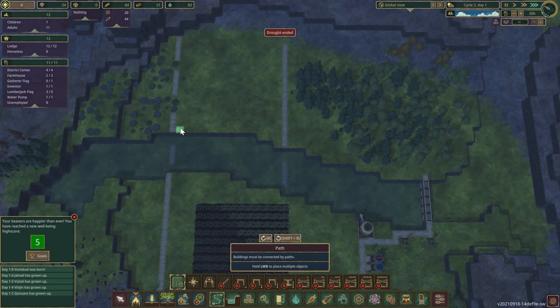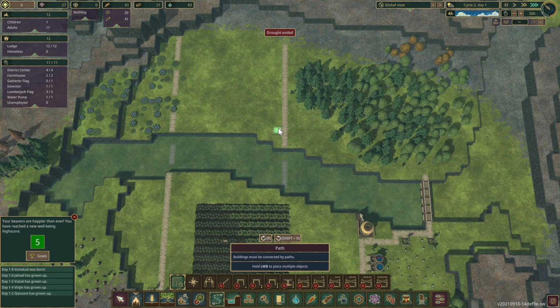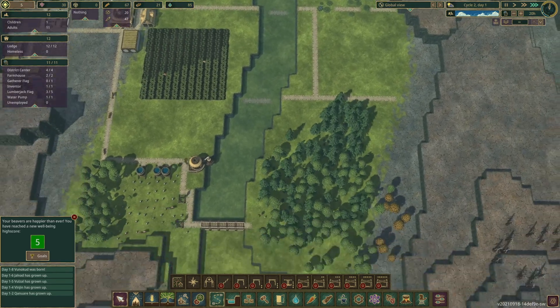We're going to have a wall and road right here. The drought ended — okay, good.